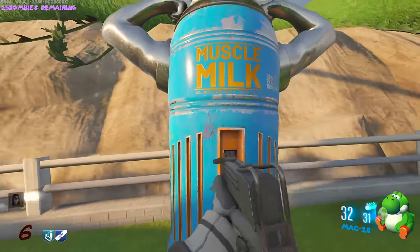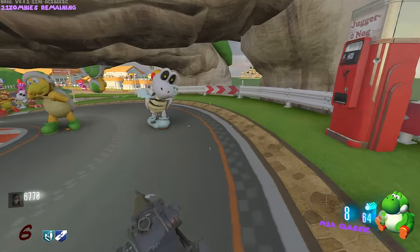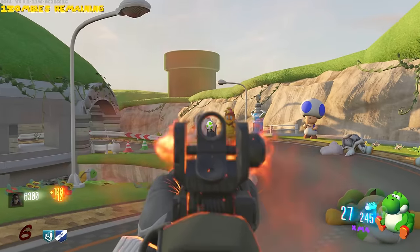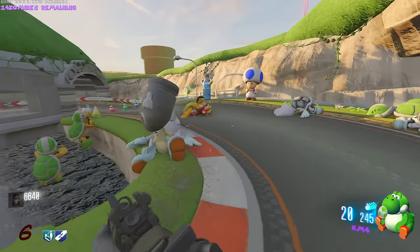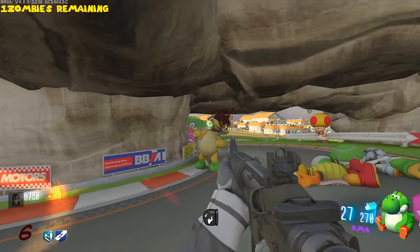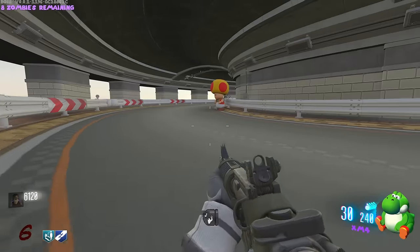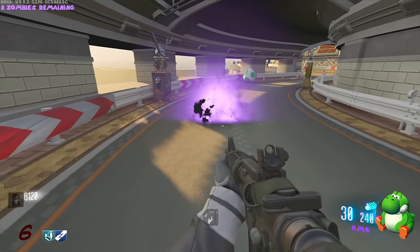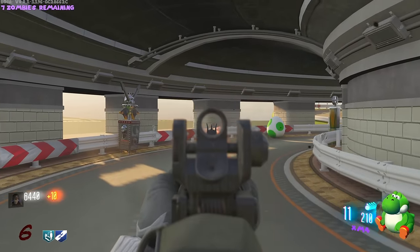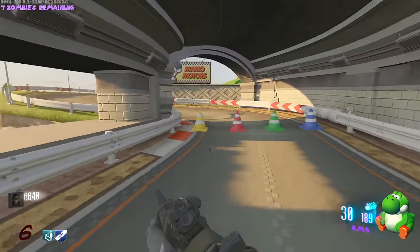I wonder how many perks are on this map. Going to grab the XM4 - yeah it's gonna be a really good gun, high damage, low recoil, a lot of ammo. We have a Tombstone here. I get a nuke - wait, do I get to run into them? I'm super speedy now. Stamina Up! How have I still not found the power switch yet? Going way too fast, wasn't paying attention. We really do have like every Black Ops 4 perk.